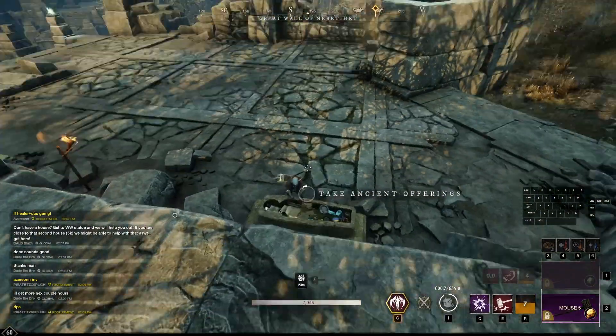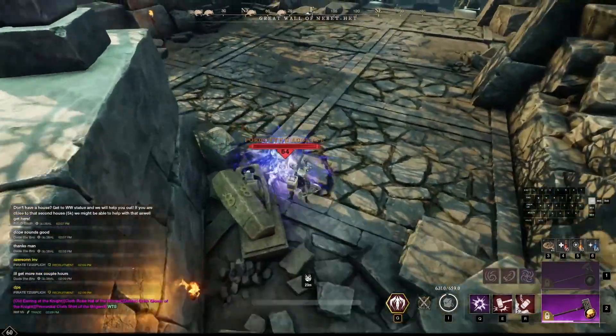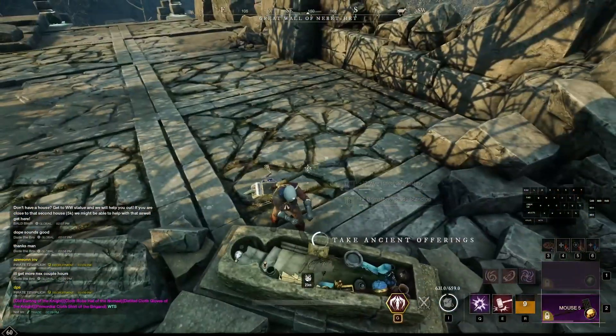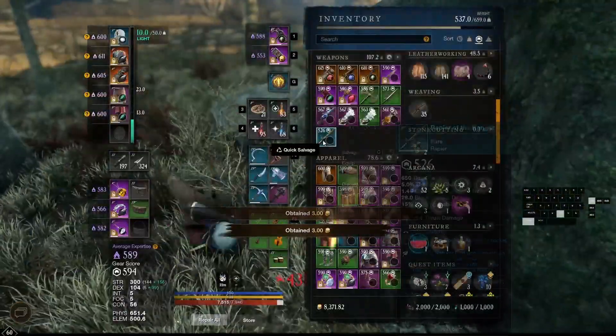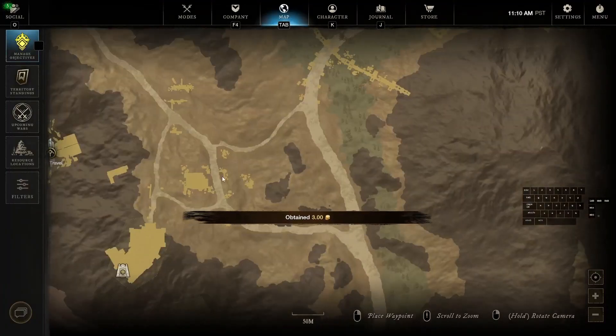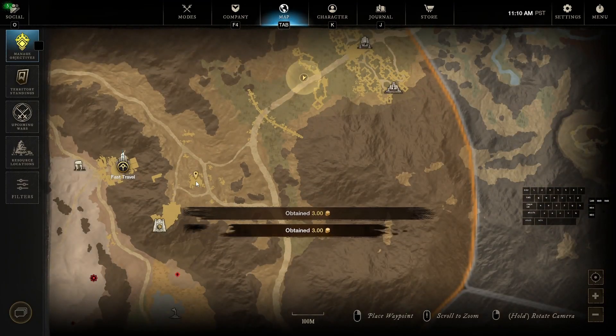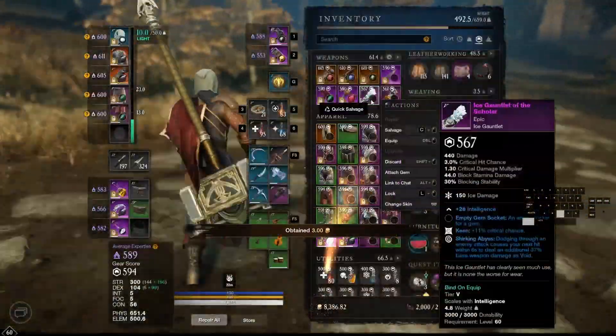After you loot these last two chests, you have three more a little bit down the road if you want to grab them — they'll be right near that little shrine you started off at. Go ahead and open your map and check out right near the Shrine of Thoth: there's going to be a little pillar where you can loot three more grave offerings around.